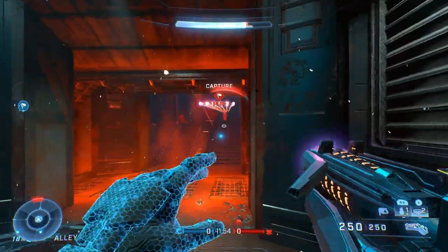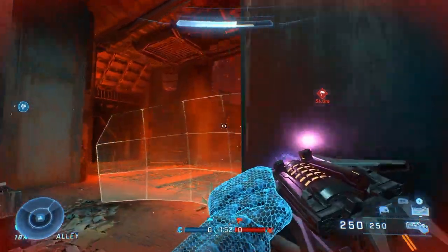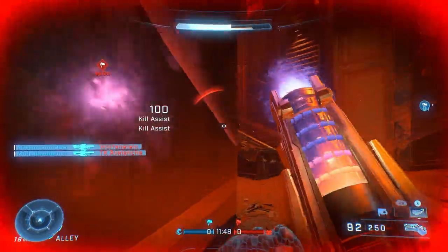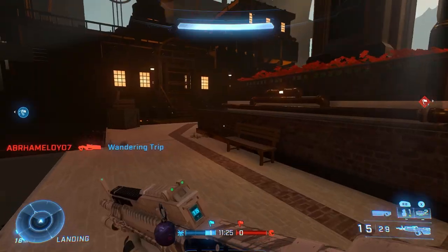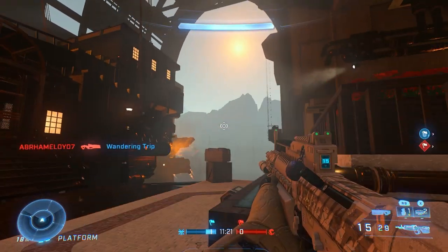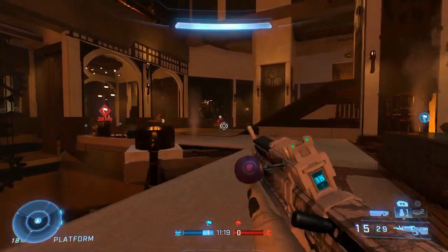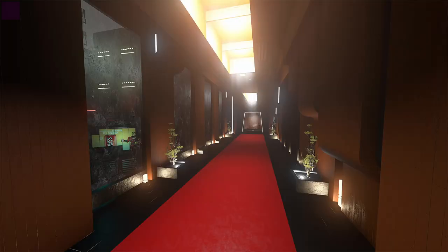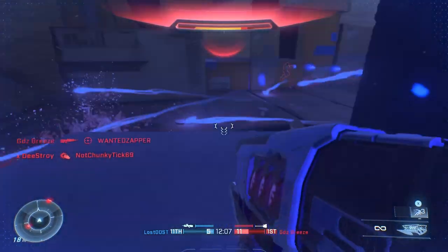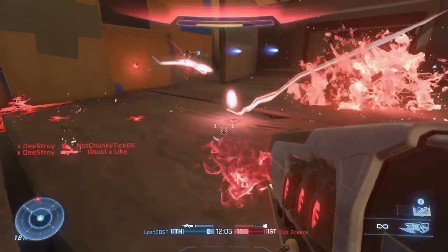Next we got Diminished, which seems to be some kind of banished-themed map on a lava world or something. Then there's Scarlet's Landing — I haven't actually played this one but it does look really nice. Last but not least we got Corpo, which unfortunately got removed because it had spawning issues, but based on the image it also looks incredible. That is the Husky Raid playlist.